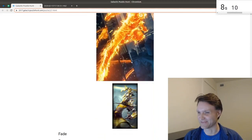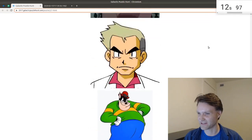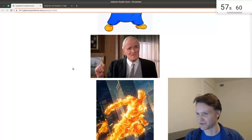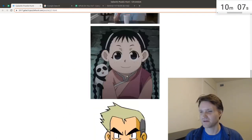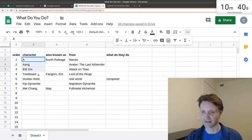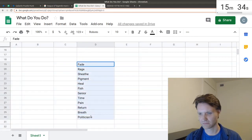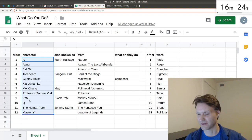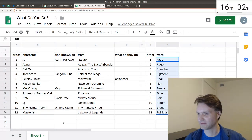So it looks like we've got a number of images of fictional characters and a set of words. There's no flavor text, so the first step is probably just to identify who these characters are. A lot of these are from animes that I have not seen, or other shows I haven't seen, so I'm just doing a Google image search for them. I am noticing that the characters so far are mostly in alphabetical order. 12 characters in, I'm pretty sure, alphabetical order. 12 words.